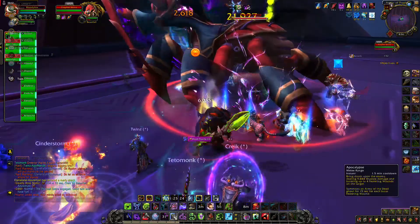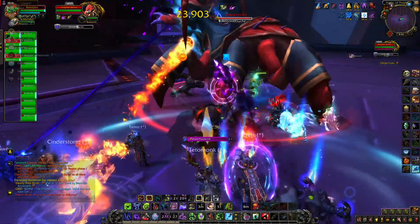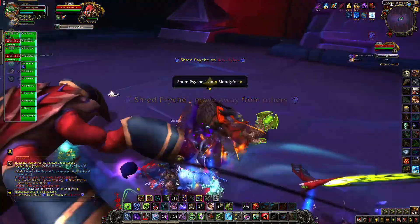Shut up, Wilson. Prophet Skeetra — 2nd or 3rd boss, depending on which way you take. Move away, move away.